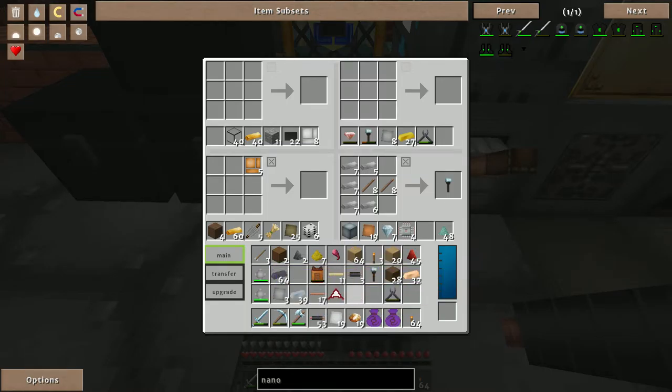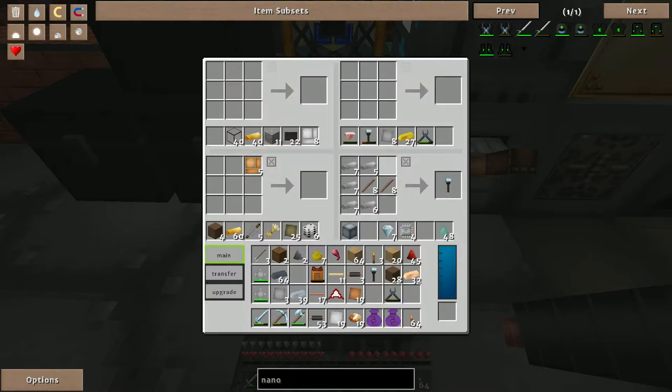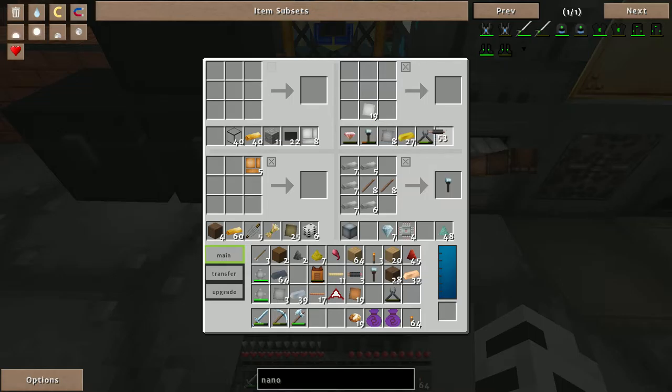I already have two heat exchangers, I need two more. I don't even have the copper plating ready. I'm sure y'all are saying hurry up and just get it done already. I keep blanking on the recipe. Okay, five copper plating and three tin plates — like so. Five copper cables — not cabling, plates — and another one I keep forgetting.